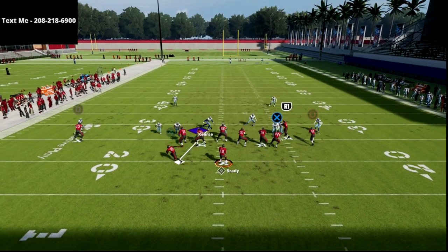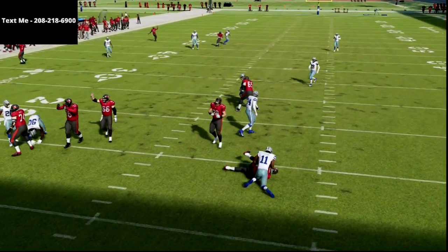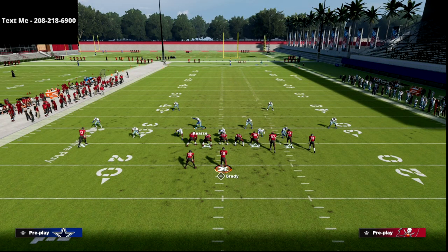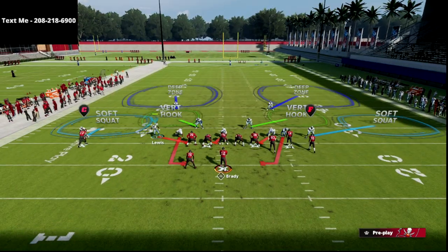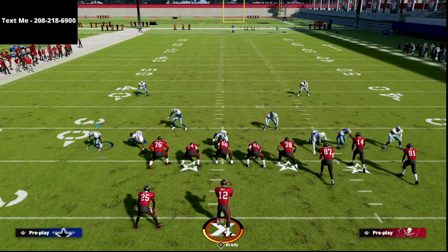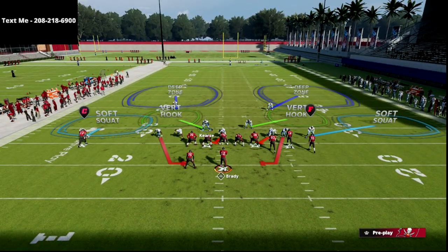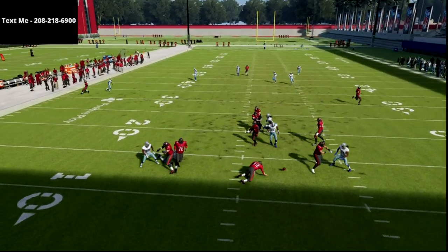As long as you can get that guard to hold, the consistency level of this blitz is going to go through the roof. The other reason I like this second setup is because of what it does against a blocked running back. If they block their running back — or even max protect — you're going to see this thing still loop around, as you can see.